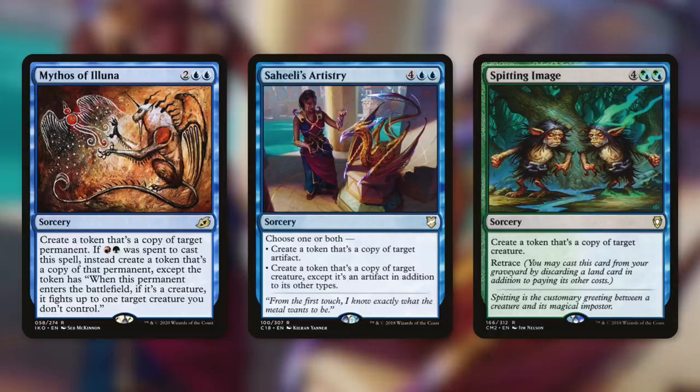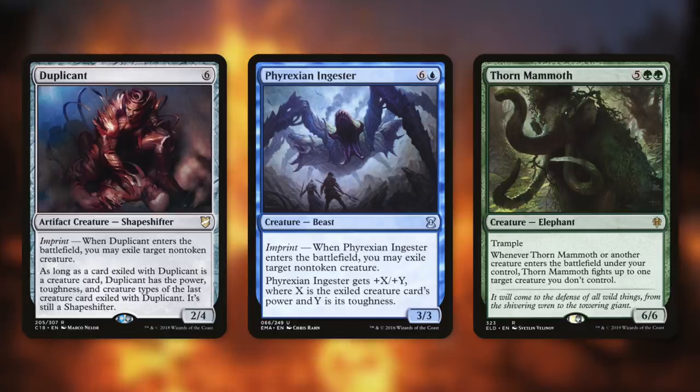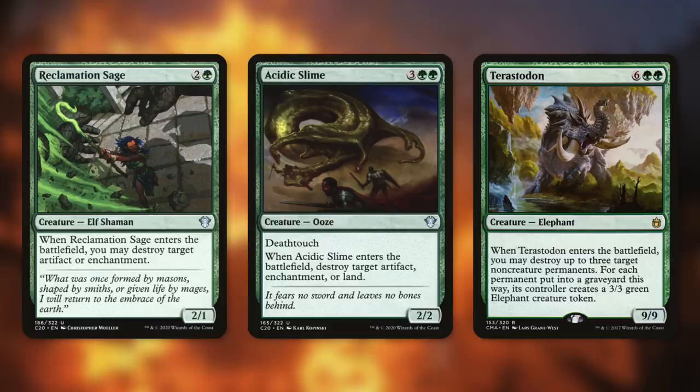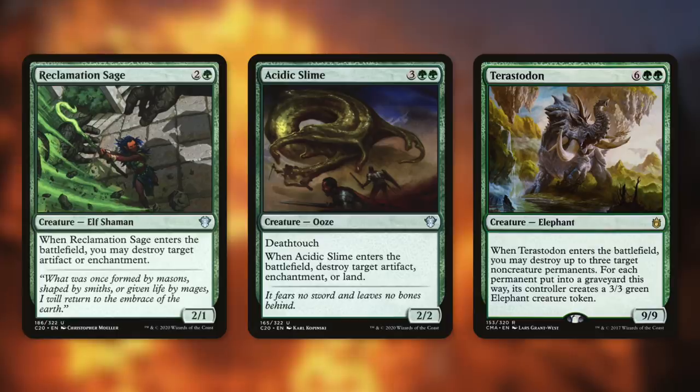Now we've talked a lot about clones so far, but what are some of those creatures that we actually want to clone? Let's go through some in tactic number five: Blast Zone. First up we've got Duplicant and Phyrexian Ingester, which both exile a creature when they come into play. Duplicant gets just as big as that creature was, and Phyrexian Ingester gets even bigger — essentially plus three, plus three. Next up there's Thorn Mammoth, which says whenever it or another creature enters the battlefield under your control, Thorn Mammoth fights up to one target creature you don't control. Getting multiple copies can be brutal — we can fight and take out pretty much all of our opponents' small creatures and even some bigger ones. We've also got Reclamation Sage, which destroys target artifact or enchantment when it comes into play. Acidic Slime does the same thing but also has deathtouch and can destroy land. And then there's Terastodon, which destroys up to three non-creature permanents, but for each permanent put into a graveyard this way, its controller creates a 3/3 green elephant creature token. That's a small price to pay for blowing three things up.